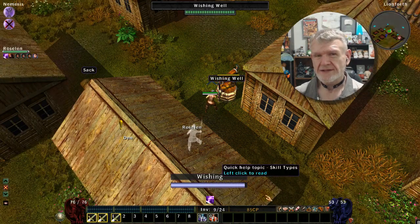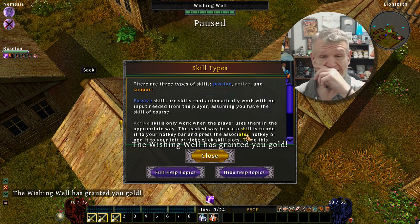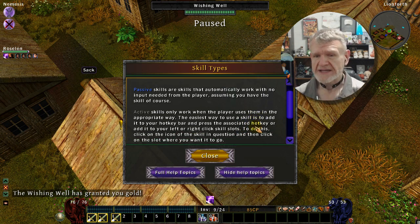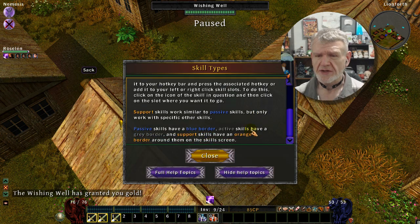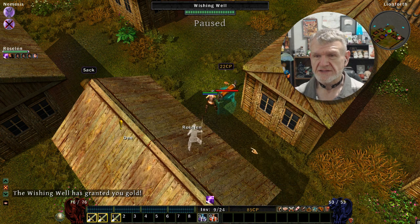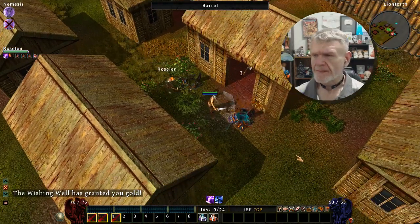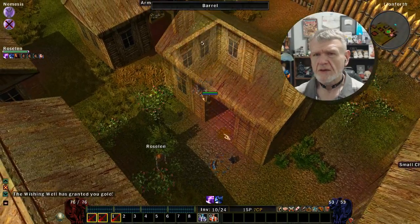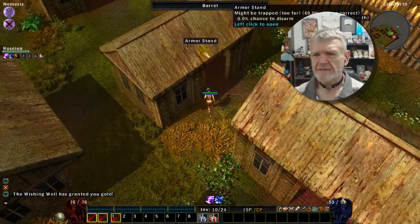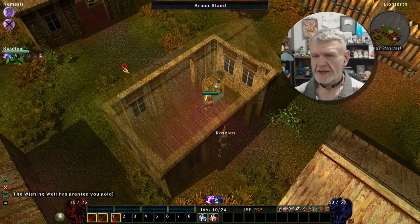There are wishing wells — how odd. It granted me gold though. Passive, active, and support: passive skills automatically work always, active only work when you use them, and support only work with other skills. Kind of weird but it makes sense.